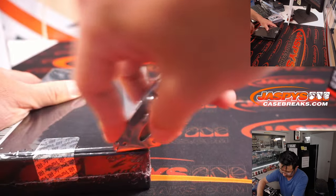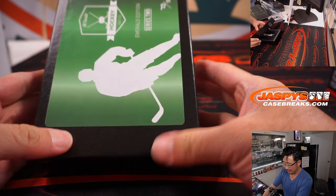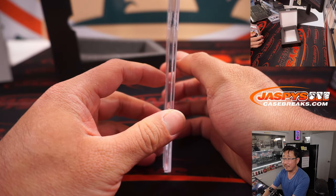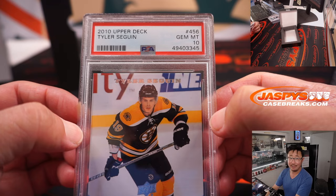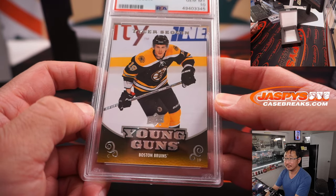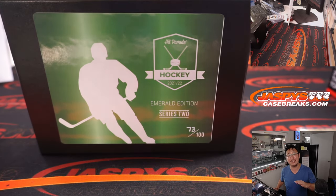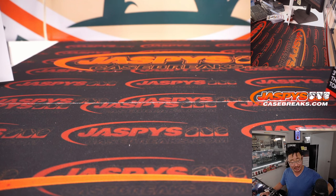And a second one — just the four box quick hit, this is indeed a quick break. I see another Young Guns and another graded card. For the Boston Bruins, that's Tyler Sagin from 2010 Upper Deck — also a PSA 10. And there you go, gang — that was Jazby's 4-box Quick Hit Hockey Mixer. We've got another 4-boxer in the store right now, so if you want to run this back, let's do it. Those Hit Parade boxes are a really nice way to add some nice stuff to your collection. I'm Joe for Jazby's CaseBreaks.com — I'll see you next time for the next hockey break. Bye bye.